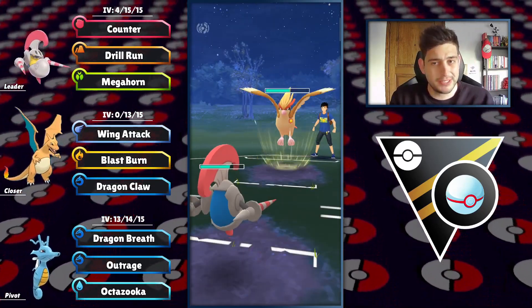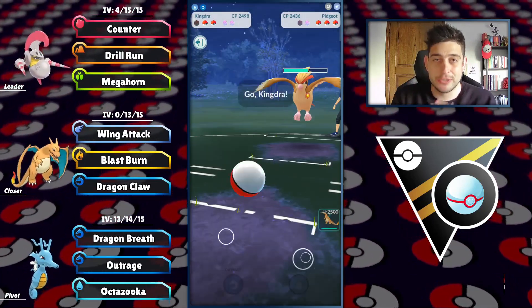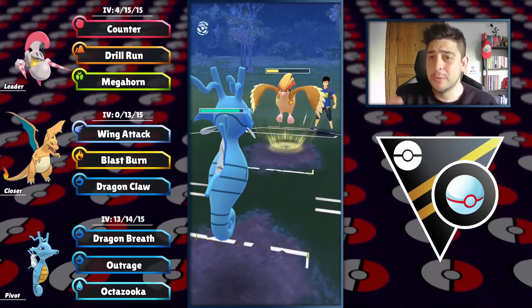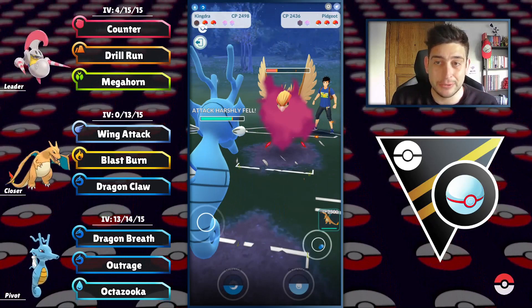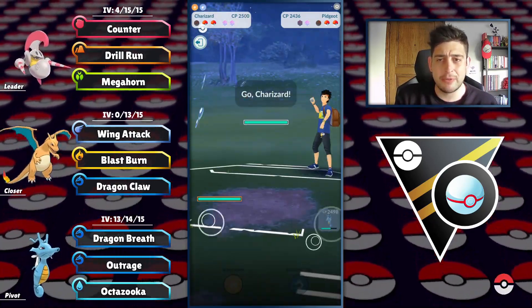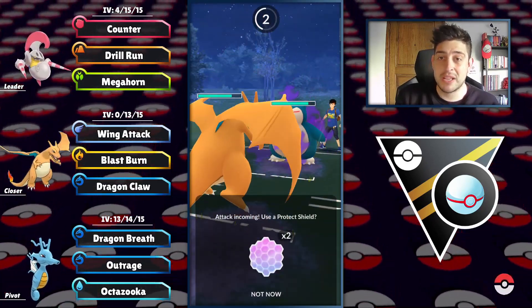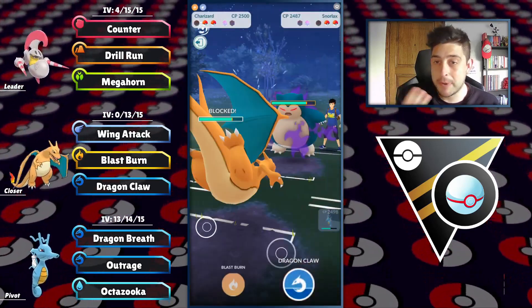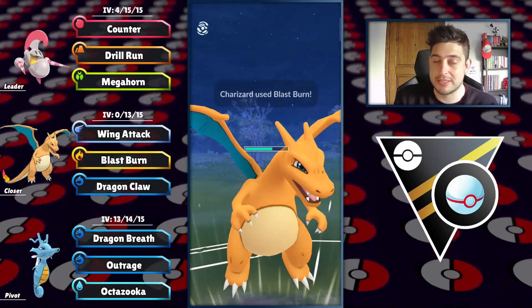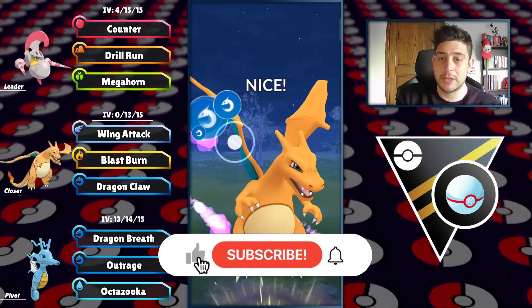We're gonna be able to go pretty tough against even our worst counters with the Scavalier. Despite the fact that I just got destroyed by that Brave Bird, we still took a shield out of them. Now we have the shield advantage on that Pidgeot. I have the debuff here, so I'm just gonna switch out immediately to my Charizard because even if they bring something that my Kingdra can get the upper hand on type-wise, with that debuff that matchup can still hurt my Pokemon.